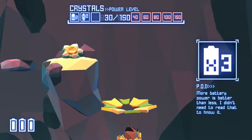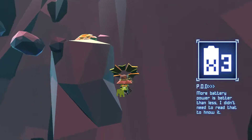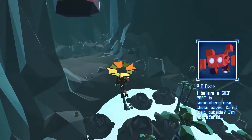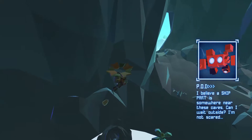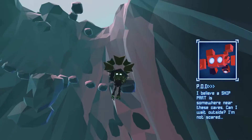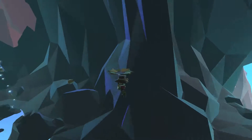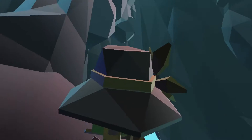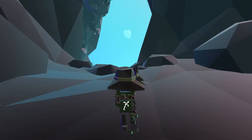Oh, look at this. Third battery. More battery power is better than less. I didn't need to read that to know it. I believe a ship part is somewhere near these caves. Well, we already found it — it was up the top. I feel like we got those notifications in the wrong order. Oh, can we fly out the top? That might be quite fun. Well, I better check out what's over here first, just to make sure we're not missing anything important.